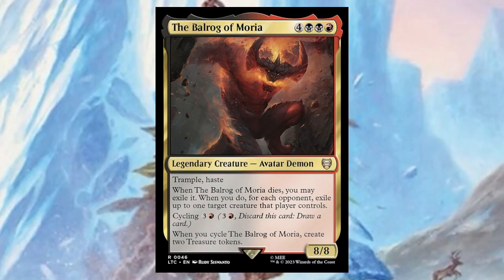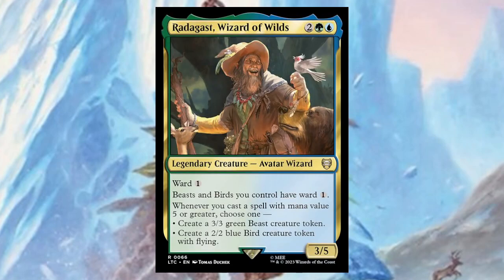Radagast, Wizard of the Wilds — for two, a green, and a blue, it's a three/five with ward one. Beasts and Birds you control also have ward one — that's pretty cool. Whenever you cast a spell with mana value five or greater, choose one: create a 3/3 Beast creature token, or create a 2/2 Bird creature token. That's pretty neat.